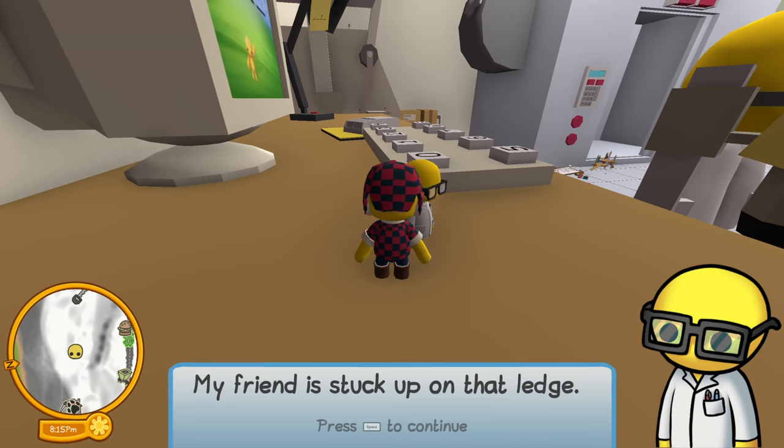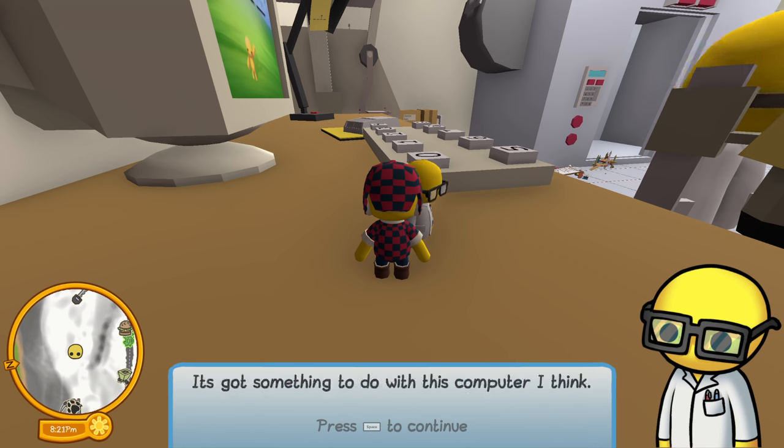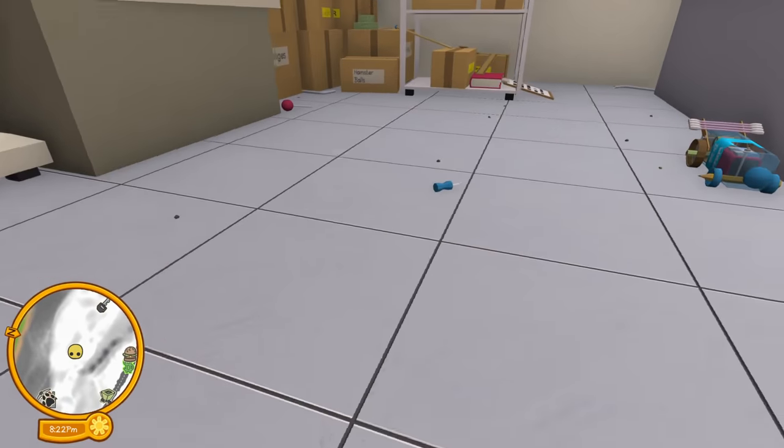Hey buddy — we found another one! My friend is stuck up on that ledge. If only I can get the robotic arm to work then I can get up to him. I think it's got something to do with the computer. Also, hey — they're playing Wobbly Life! Wait, it's a password thing. From here I see two, nine, seven — and there's another post-it note somewhere. On this side: two, nine, seven, four. We did it! We logged into the computer — robot arm activated! We can go get the last person. Let's go use this thing — one step closer.